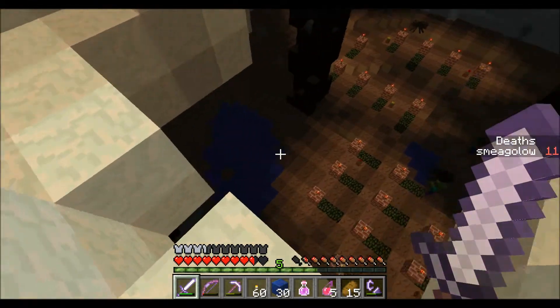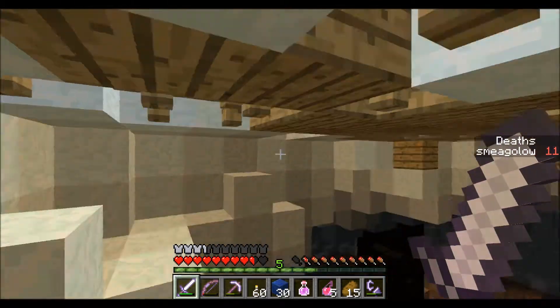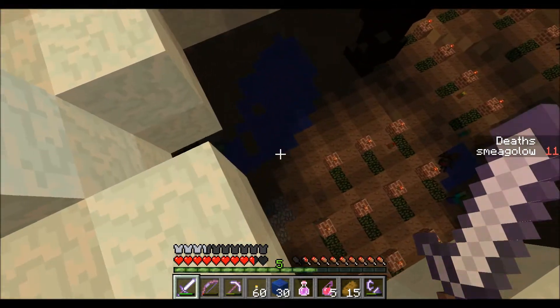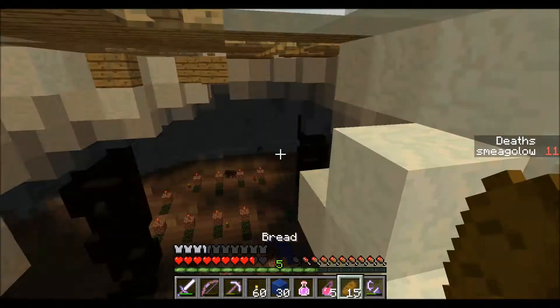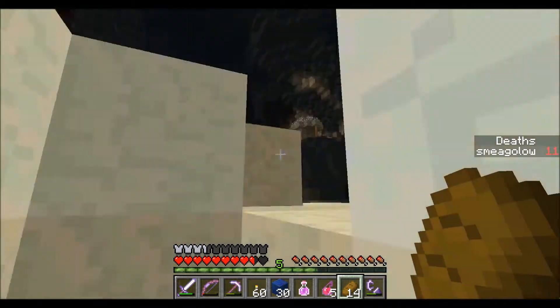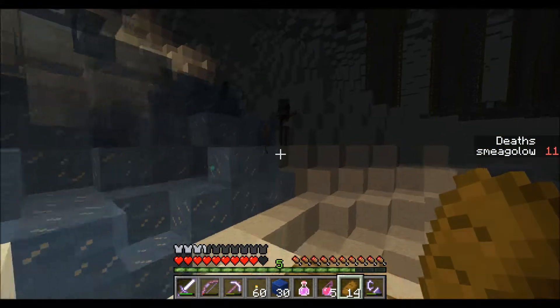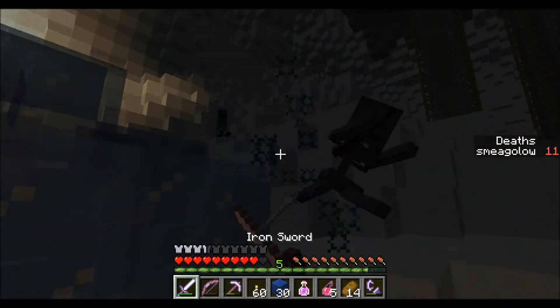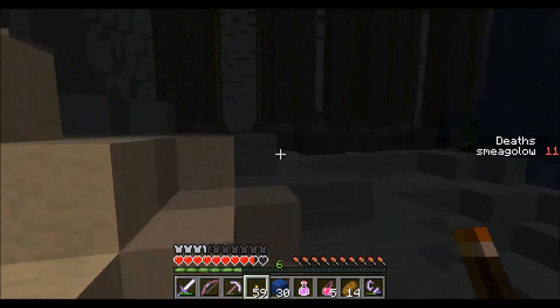I can go down here, can't I? Looks like graves again — should be interesting. Although there's cobblestone so I'm guessing there's spawners. I don't really want to just fall down there because it seems sketchy. Is there like a ladder there? No. How am I supposed to get down there without falling to my death? Whatever, I'll just come back to it.